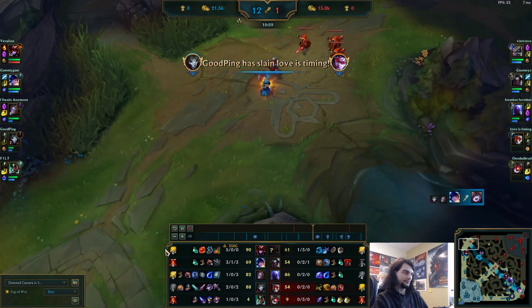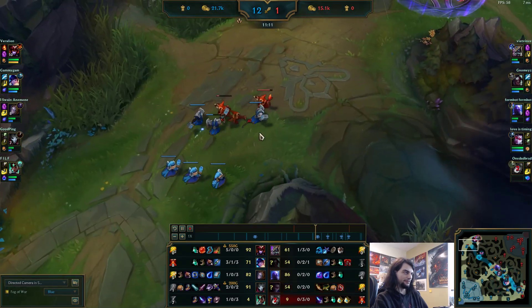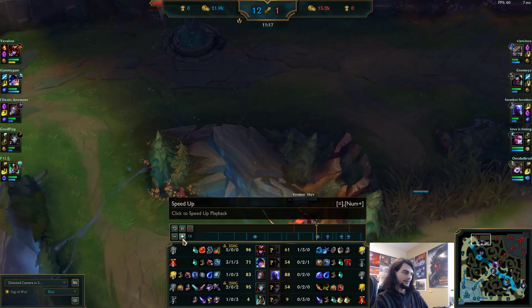And the last thing — here's that freeze I ruined. Don't do whatever the hell this is — this is stupid. Even if I'm looking to all-in him here, I can just keep the wave here. He has to walk forward for it, and I have all this room to run him down with my red buff.